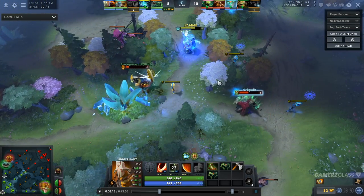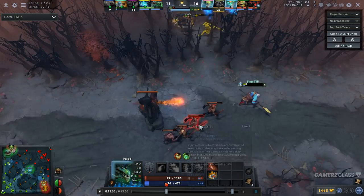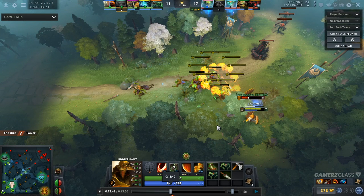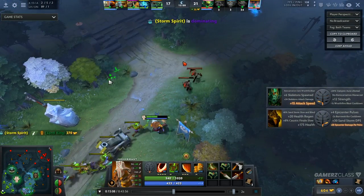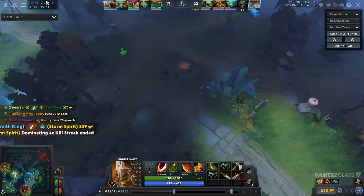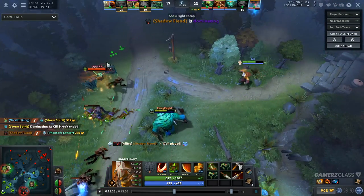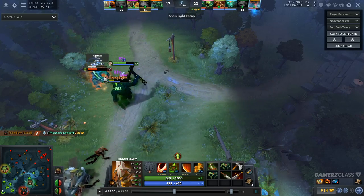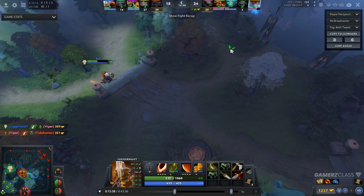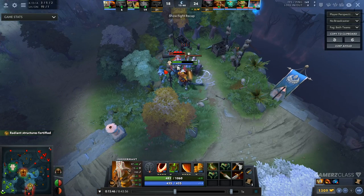Now I'm going to move into the mid game tips. I'm going to skip forward a bit in the replay to around the post-laning stage, so around the 15 minute mark. At this point of the game, most of the time you're going to be getting your first item. Depending on your hero, this item is either going to be something like a Battle Fury if you're playing Anti-Mage, or a Diffusal Blade if you're playing Phantom Lancer — each of these items has very different purposes.